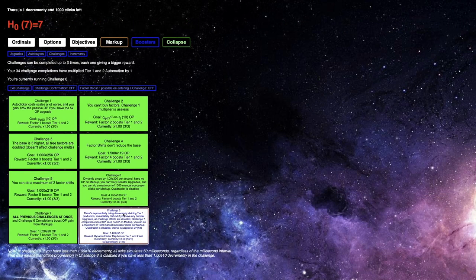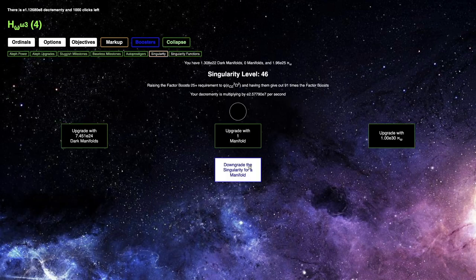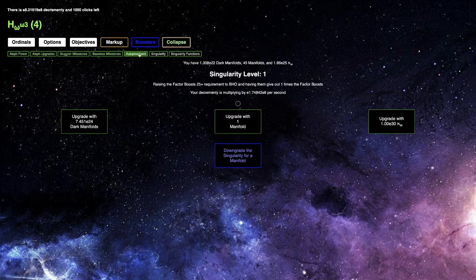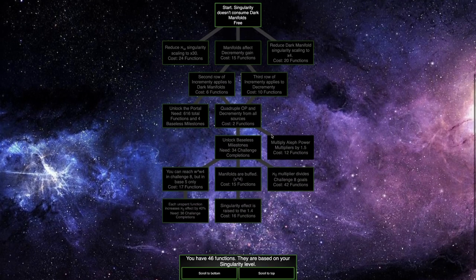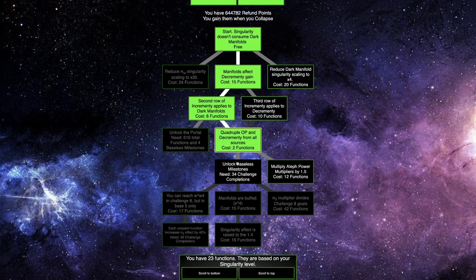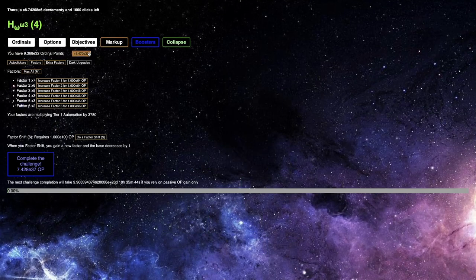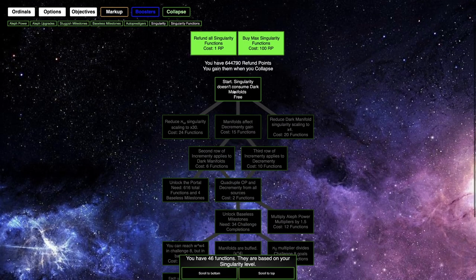They're all white now, which — I wonder if that's a bug. It's probably a bug. And then challenge 8 — I could change the singularity, like downgrade the singularity as much as I can to get more decrementy, and then maybe change my singularity function build. But I don't really think there's much I can do here. I think the best build is something like... maybe. That works — it's E33 Ordinal points, but there's not much I can do like that.